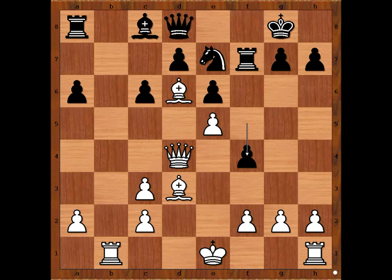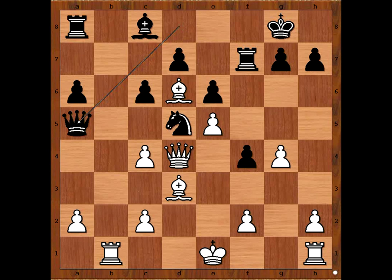Mateusz Bartel played a wild move: g4. Knight to d5, c4, Queen to a5. And this is the critical position of the game. How should white continue? King to f1 looks like a natural move and doesn't require much calculation. How about c3? Would you play c3?